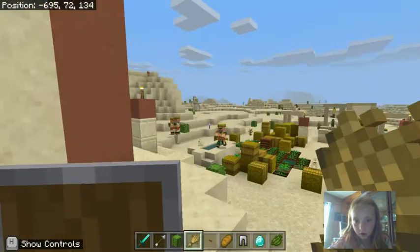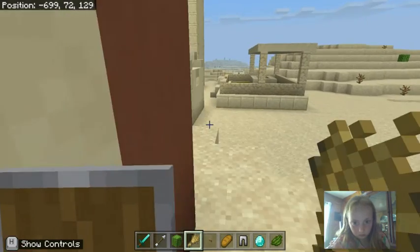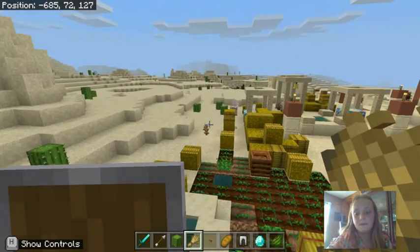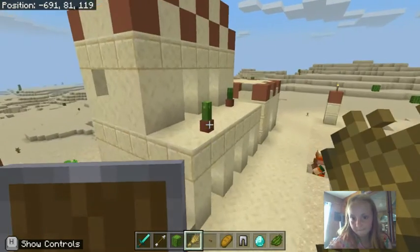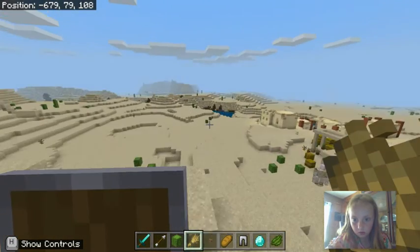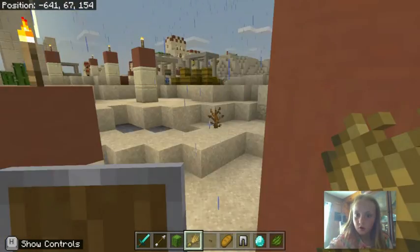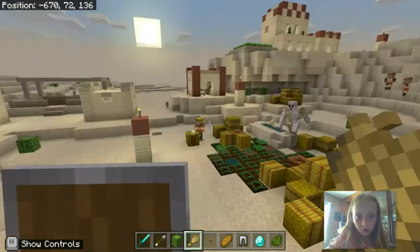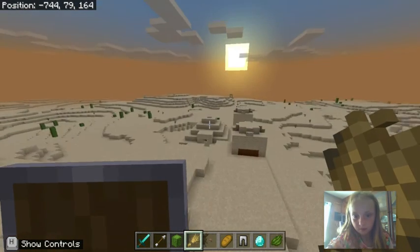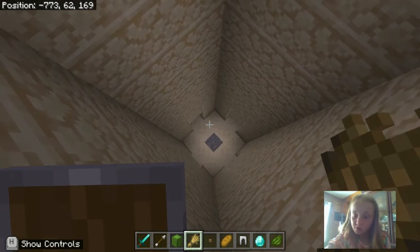Oh, is that a sand dome? I'm gonna go see the sand dome over there. Where's the door to this thing? Oh, here it is. Oh, that one I've already been in. I can't really find any more that I haven't already been in. Let me just check. Okay, I think I've done all these houses and I'm just gonna go check over at that — that thing over there.